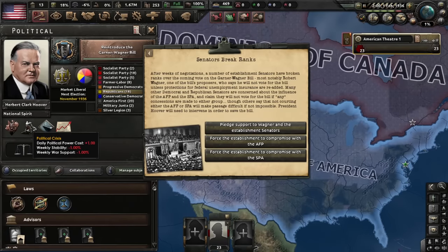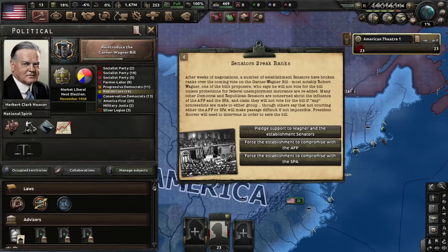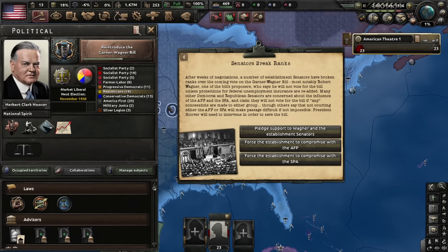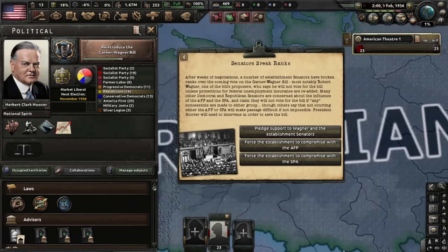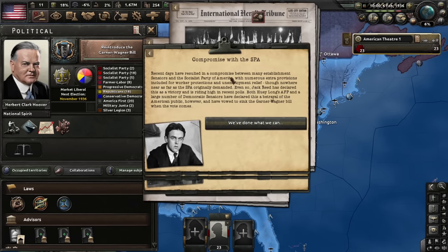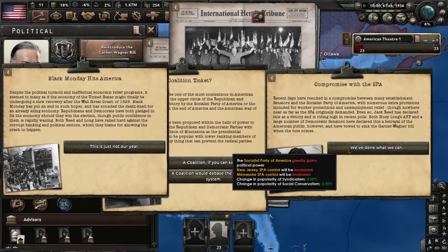With the Great Depression, political crisis, and Hoover, we are in a very bad spot. On the bill, we can collaborate with the AFP or the SPA. Americans and their abbreviations — SPA will be the Socialist Party of America, and America First Party is the other. We need to ally ourselves with one of them to maybe avoid the civil war. Let's try to force the establishment to compromise with the Socialist Party of America.